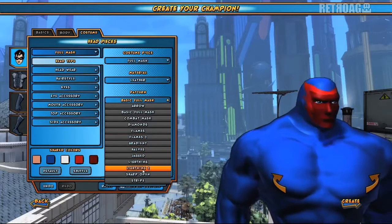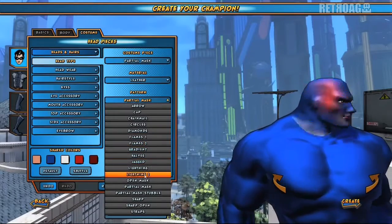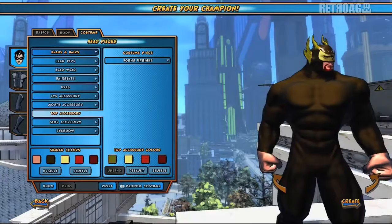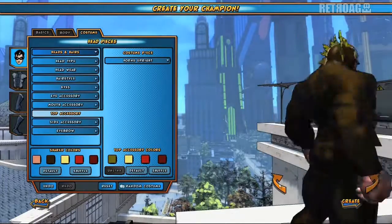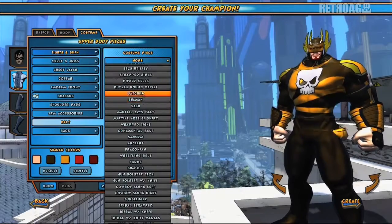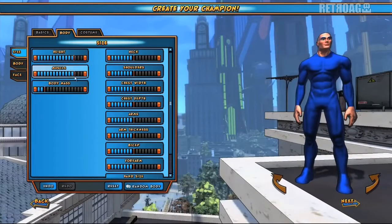The best part of the character creator to me is getting in and playing with your costume. We know that creating what you look like is a huge draw for anybody who loves superheroes — being able to make that iconic figure in the world. Our costume creator is amazing: the amount of selection you have, the detail you can put in, the colors, even the body morphology. We're encouraging you to go wild and put all these different elements onto a character to make something that's really going to stand out and be an iconic representation of the hero you want to play.